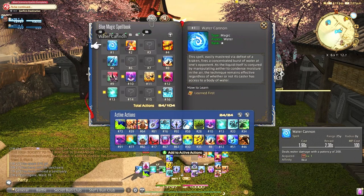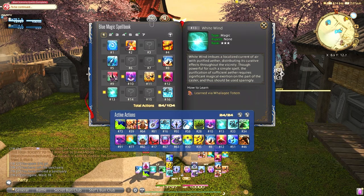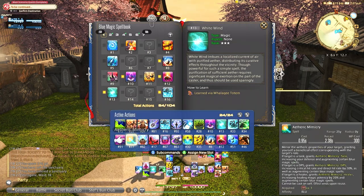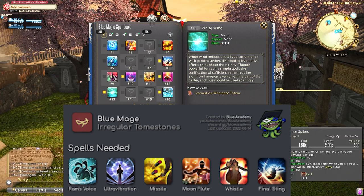Now we have to unlock spells for Blue Mage. Let's go in order so you know what you need to do. There are 5 spells that are almost essential for this farm: Ram's Voice, Ultra Vibration, Missile, Moon Flute, and Whistle.